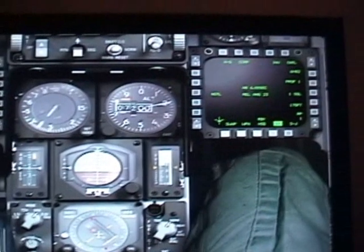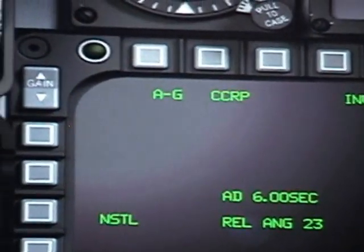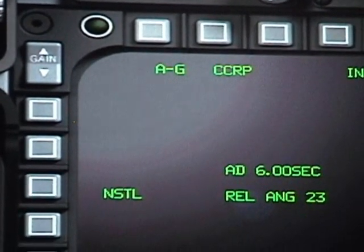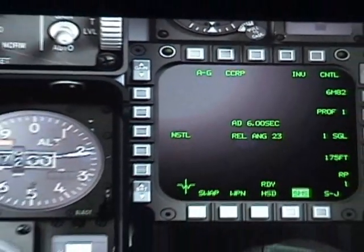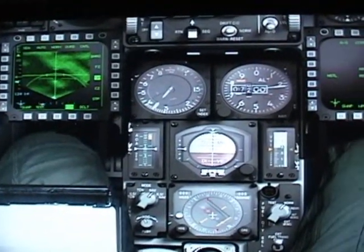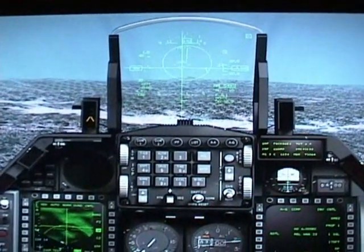Now, if you look to your right MFD, you will see your steering attack mode. Right now it is the CCRP, or Continuously Compute Release Point. This is important because it will tie your MFD air-to-ground radar display to your HUD, so that they will work together.